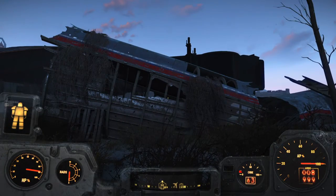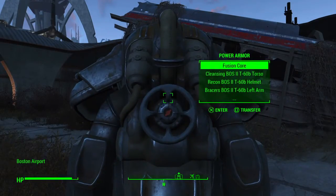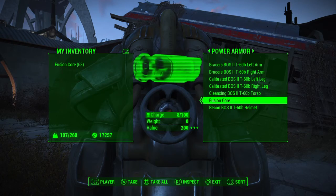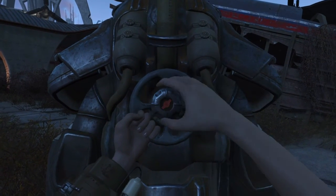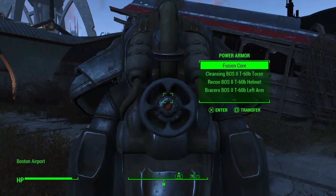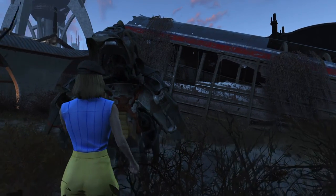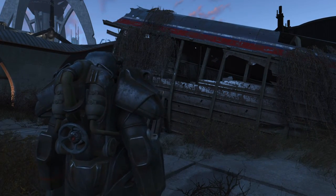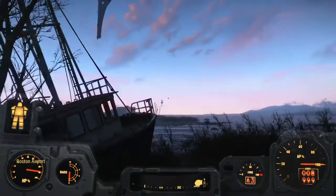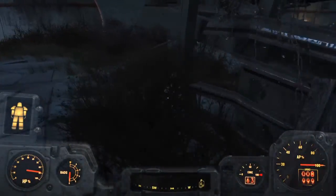Hello everybody, we are back. I really need to change my fusion core before it disappears. We did our 24-hour shopping with the Brotherhood — Teagan just never sleeps, the shop's open 24/7, it's brilliant. So we went and got rid of a load of stuff, sold a bunch, and dumped the rest off the side of the Prydwen.